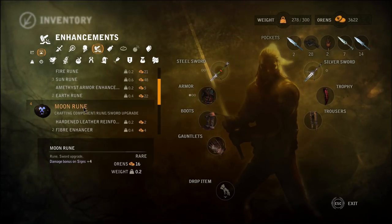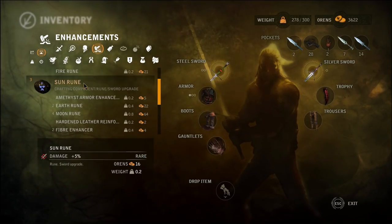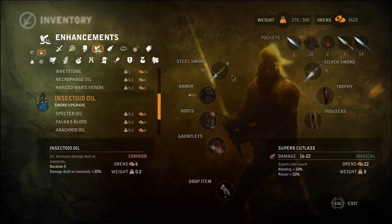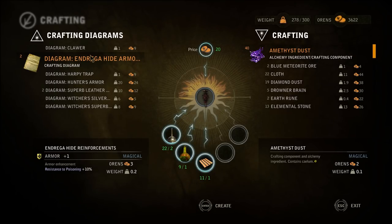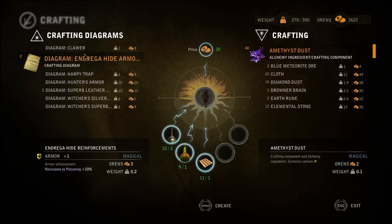Hardened leather reinforcement. Fiber enhancer. Fatality plus 5, that's not that good. Okay. Anything permanent for the swords? Let's check this guy out. Endrega hide armor - resistance to poisoning. That might be good for the Kayren too, actually. Everything else though, don't really need it. Endrega - okay sure, why not? Let's make one of these.